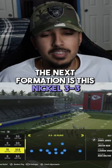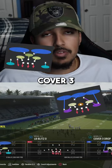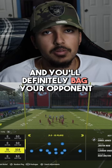The next formation is this Nickel 3-3. It had the loop blitz last year, a nice Tampa 2, Cover 3, and Cover 4 Shell. Mix those in with zone drops and run man coverage and you will definitely bag your opponent.